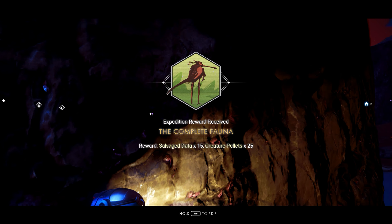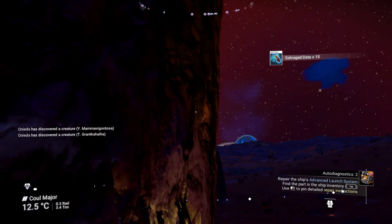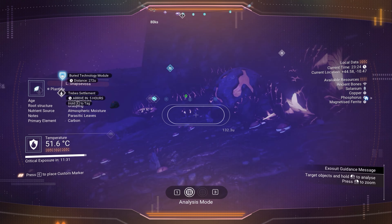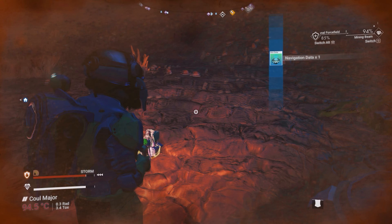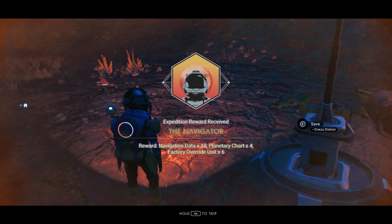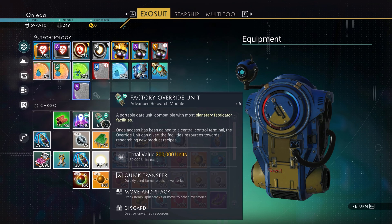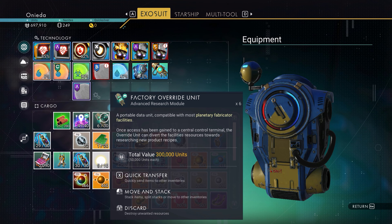What do we get from here? Salvage data — okay. Let's get out of here and keep going. Actually, we need bones — I don't think there's anywhere over here that's got bones, so we're going to have to go somewhere else. Let's see what I get for this: Planetary Charts, Navigation Data, Factory Override Unit. Wow, I've never seen that before. It's a portable data unit compatible with most planetary fabricator facilities. Once access has been gained to a central control terminal, the override unit can divert the facility's resources towards researching new product recipes. I'm digging it.